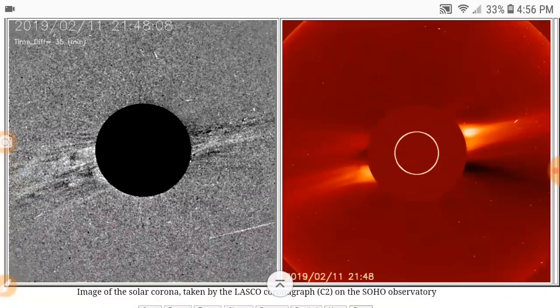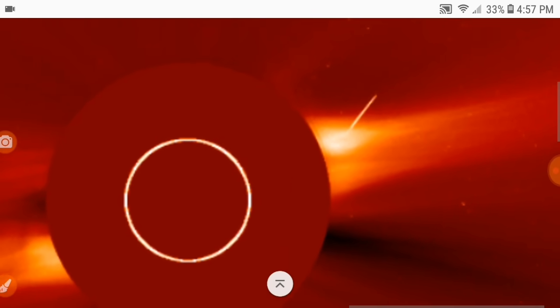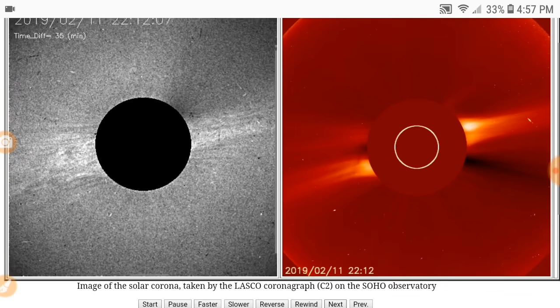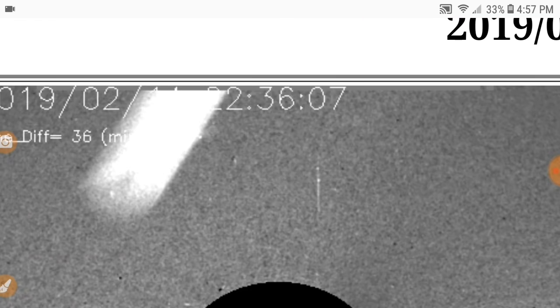I think that's debris. We've been talking about a lot of meteors actually hitting the surface of the earth, and I think we're going through some sort of debris field. Look, even on the visible light you can see it. When you see it on both channels, it usually lends a little bit of validity to an actual object.